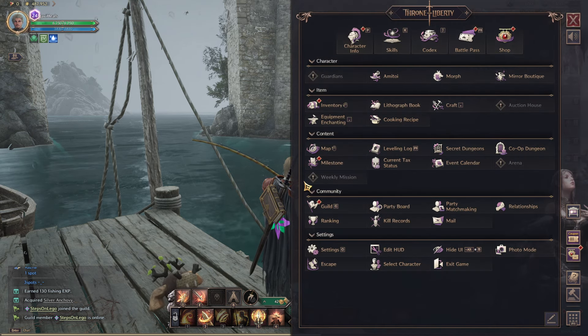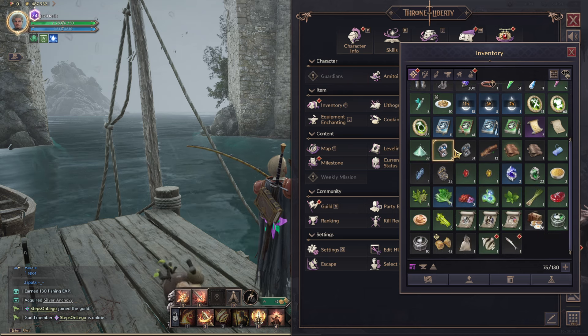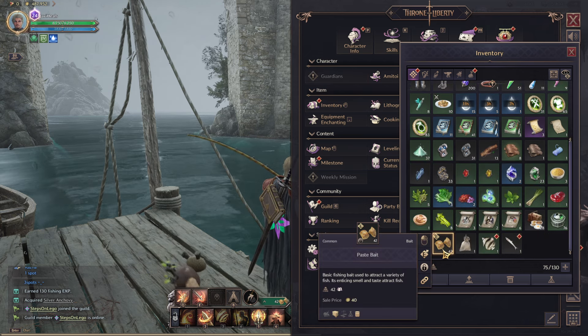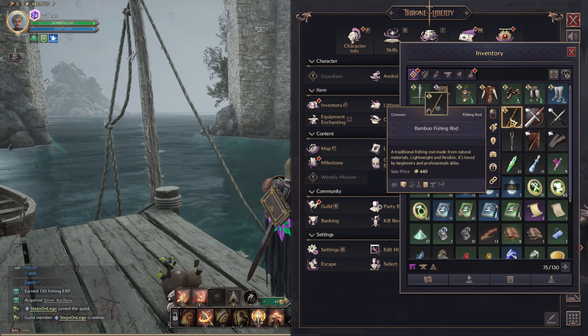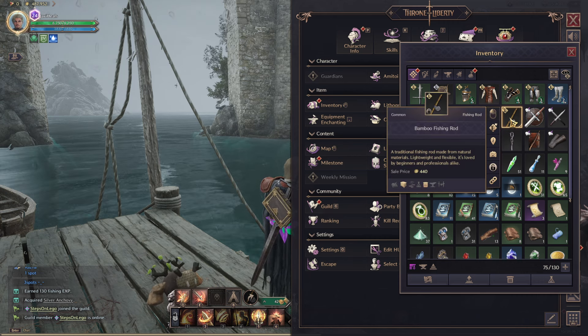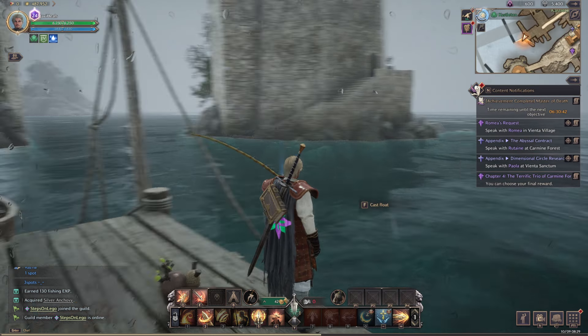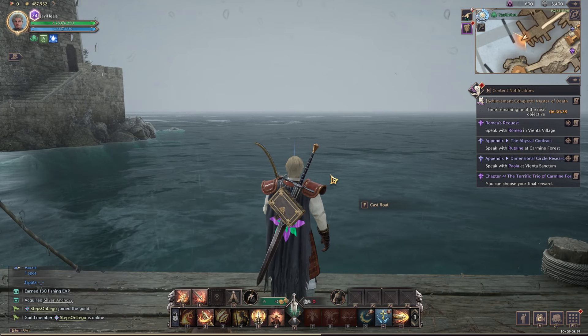If you're not sure how to get the bait and fishing rod, I'll quickly cover that here as well. The bait you can get from coin merchants by doing contracts — that's the easiest way. The fishing rod you can also get from the contract coin merchant, or you just get it automatically after a Chapter 3 quest, I believe. Please check out the playlist on screen as I'm doing loads of other guides on Throne and Liberty. See you next time.